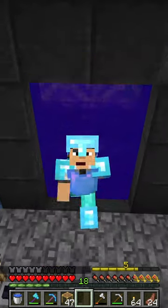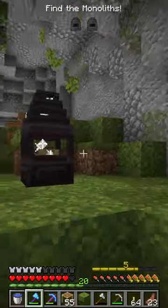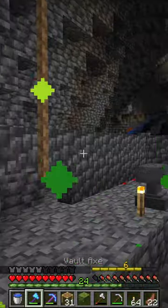We're then going to head back into another vault which is absolutely filled with honey, take a bunch of loot we don't know what to do with, find the monoliths and then level up our heal ability.